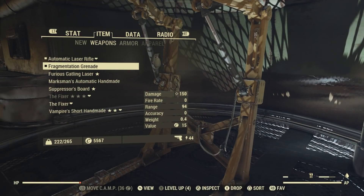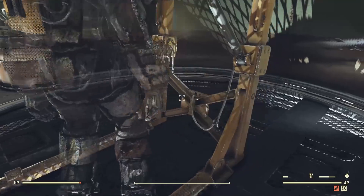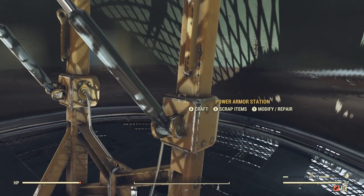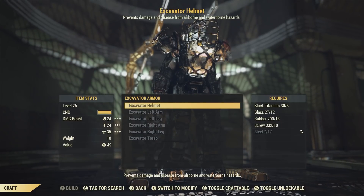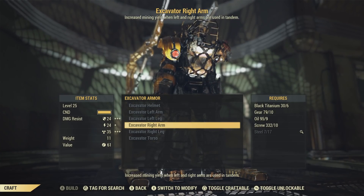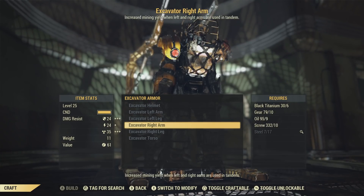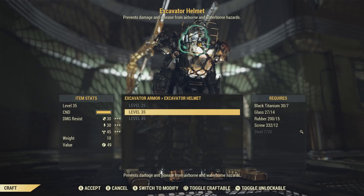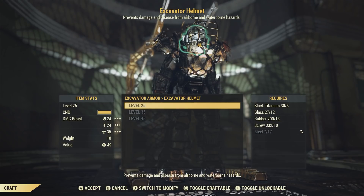Let's put our frame down and see what the requirements are for Excavator. Let's take a look and craft. Starting at level 25. There are all the pieces — let's click on one of them. Levels 25, 35, 45.